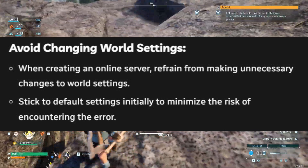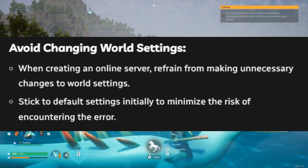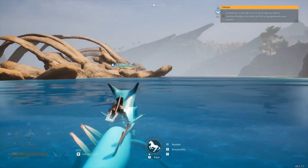Before taking steps, avoid changing world settings when creating an online server. Refrain from making unnecessary changes to world settings and stick to default settings initially to minimize the risk of encountering the error.